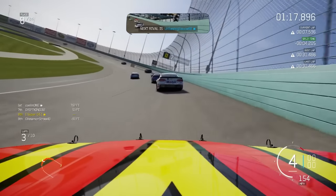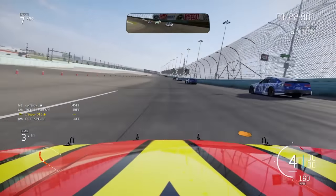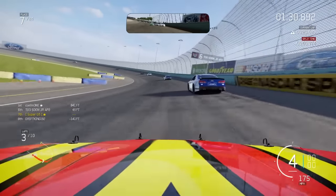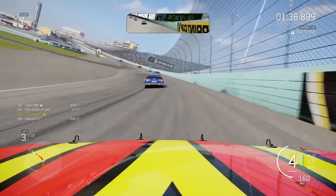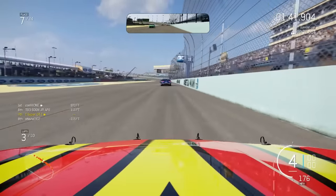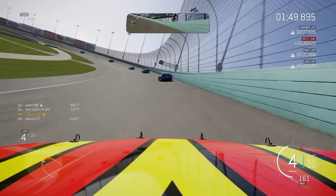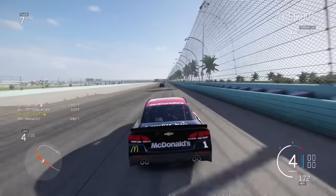I am driving the Chevrolet here, the McDonald's sponsored one. All of the cars in the expansion pack are stock tuned to 833 PI - all of them are the same. At the moment there's only one lobby for multiplayer, which is just NASCAR Endurance around a various range of tracks - fairly long races, about 15 laps, not just ovals but around other tracks as well. I'll be getting into a couple of those - if you want to check out my races, please do subscribe for more content like this.